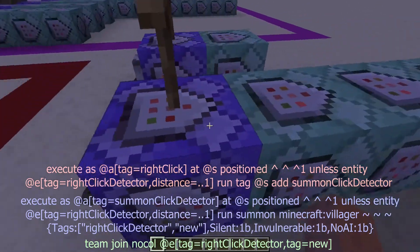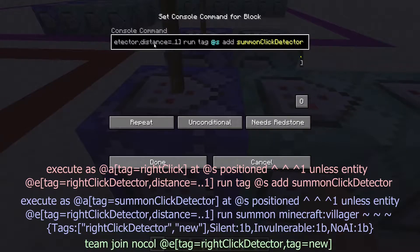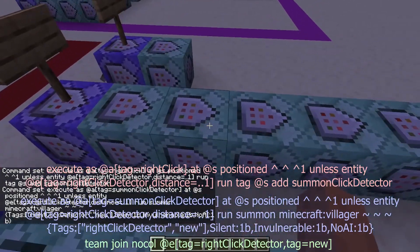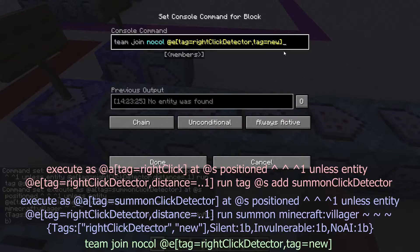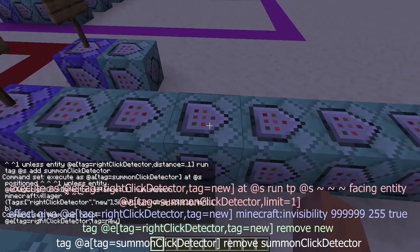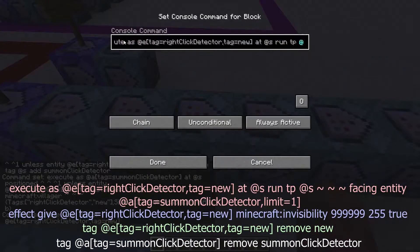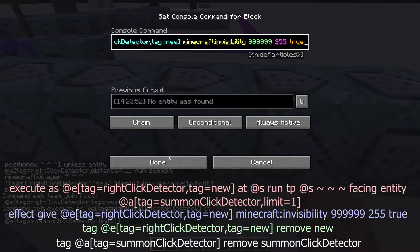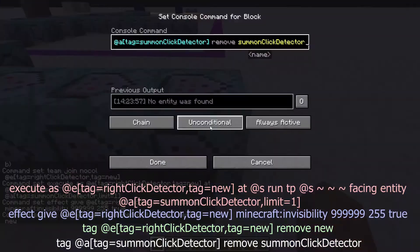The command chain starts with the player getting a tag, and next the villager gets summoned on the second command. On the third command it will join a team, which will cause it to not collide with other entities — so it won't push the player around, but the player can still detect if it clicks it. We're going to make the villager face the player so it can find where the player is, then make it invisible, and remove the tags we used.